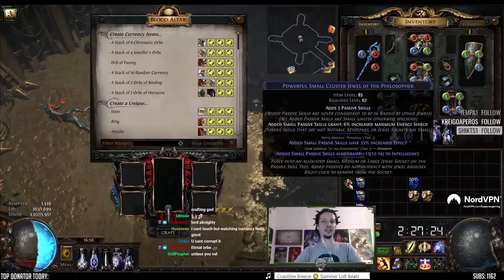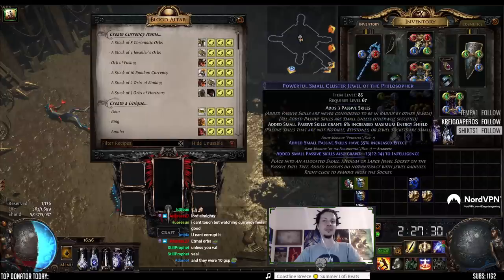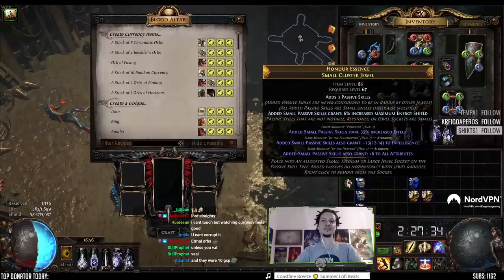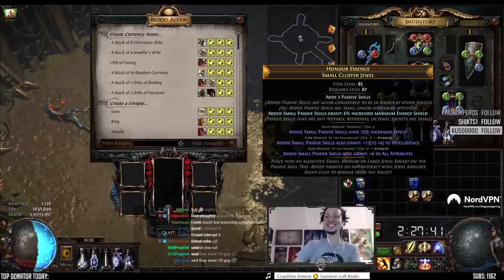So now we're trying to Regal to get increased attributes, which is a suffix. So if we Regal a prefix we can slam it... I did it! Oh my god, T1! Oh my god, we did it! It's over, we don't have to do this anymore.